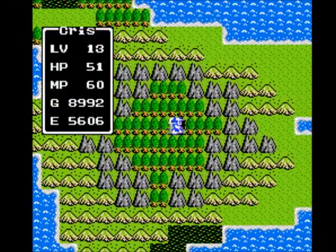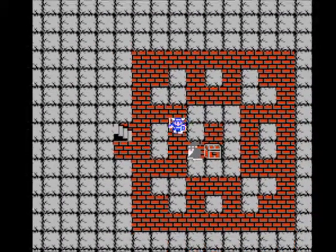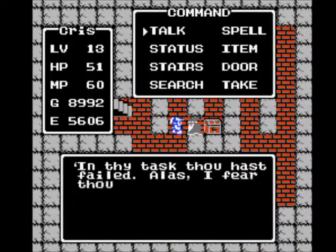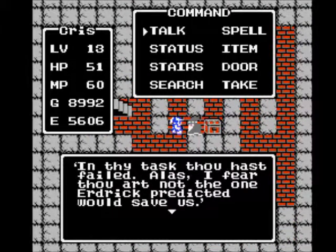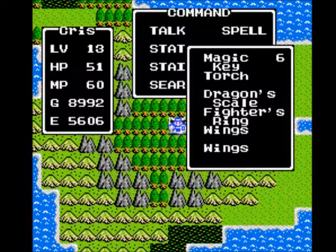Let's head in here. Some wizard. So what we gotta do — before heading back to Tantacle, I'm gonna use a Wings. But you want to make sure you have at least 4 or 5 magic keys. If you don't have them, go buy them. Let's head in here because I want to use the magic keys to open up some doors.